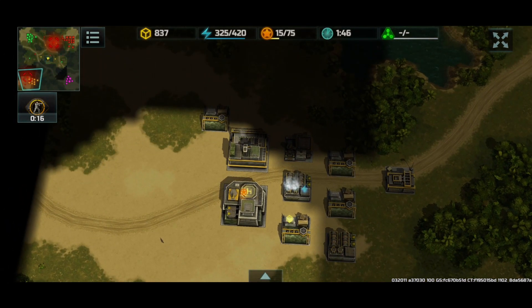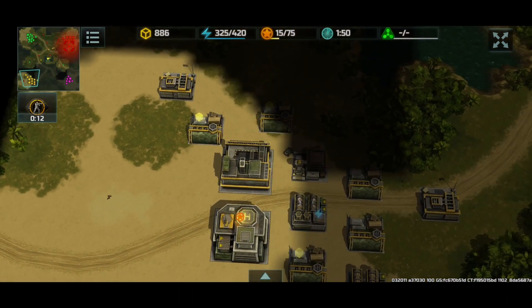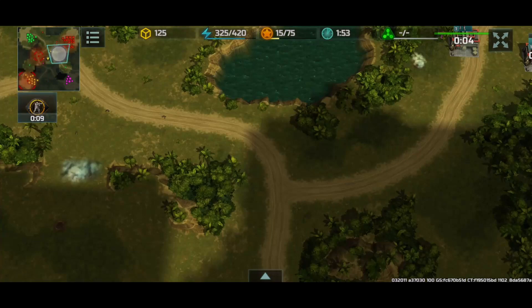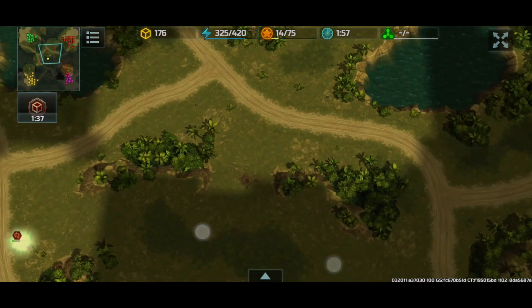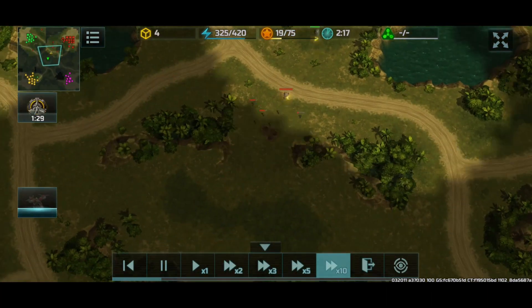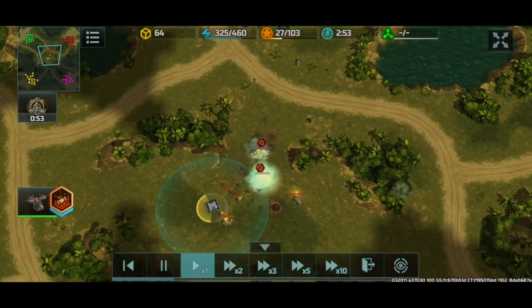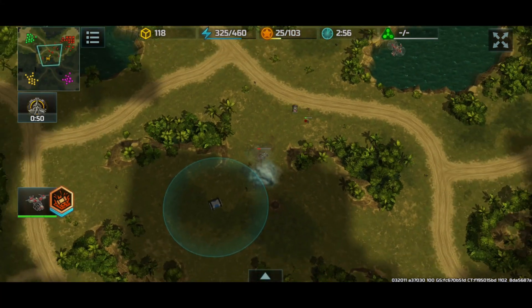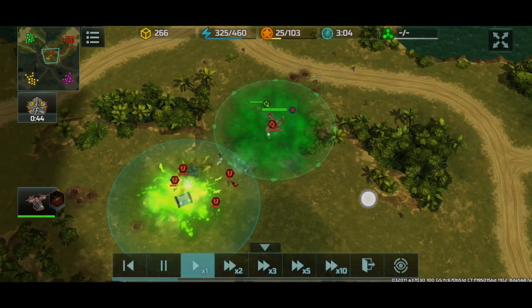We can only work with what we've got. We're scouting yellow, which is the human enemy. Yellow's got a few coyotes — we can see a couple coyotes and a bunch of riflemen at the middle. We're able to deal some damage here and there, but it's not enough. We now have our Wasp.